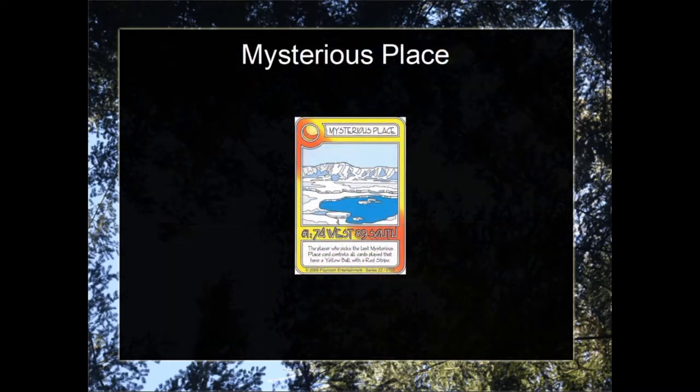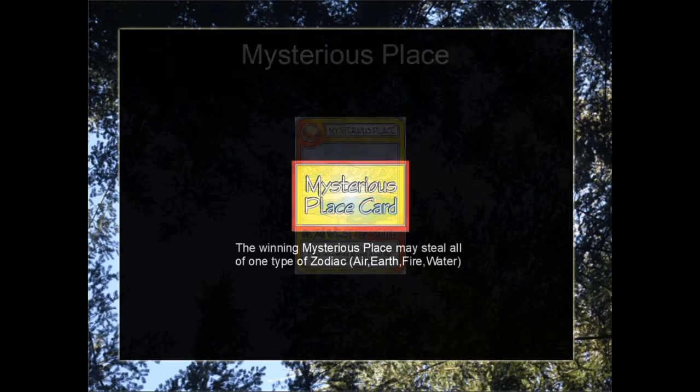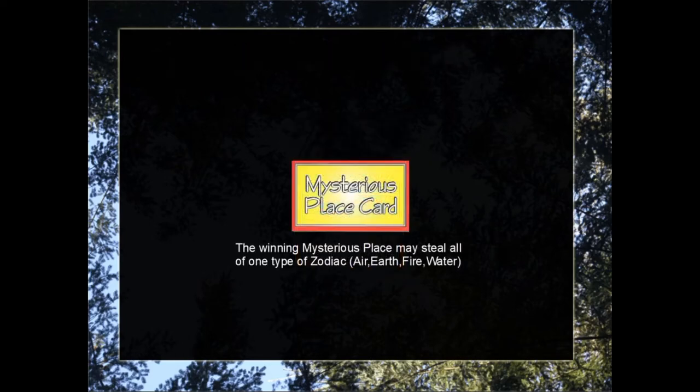The main fundamental mechanic of the Ominous Onyx booster deck is the Mysterious Place cards. Like any other card that isn't a run special or very special, it is played as soon as you draw it and set aside with your saved cards. At the end of the game, there is a winning Mysterious Place card which allows you to steal all of one type of Zodiac.